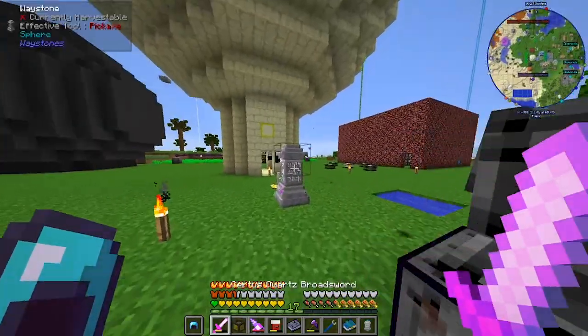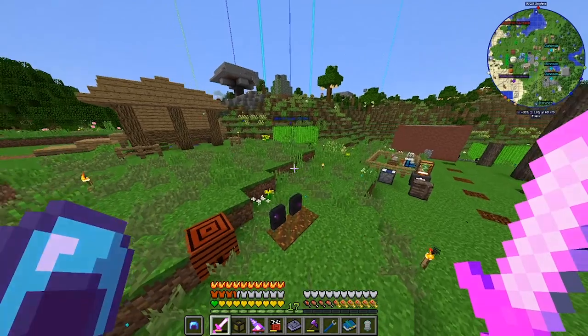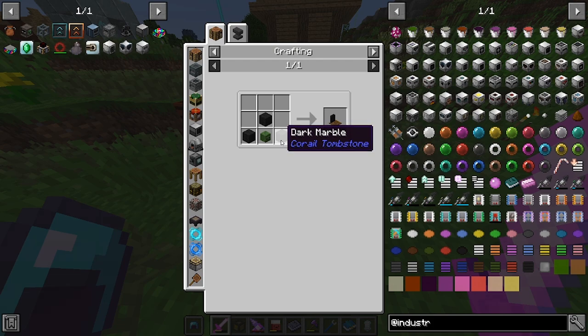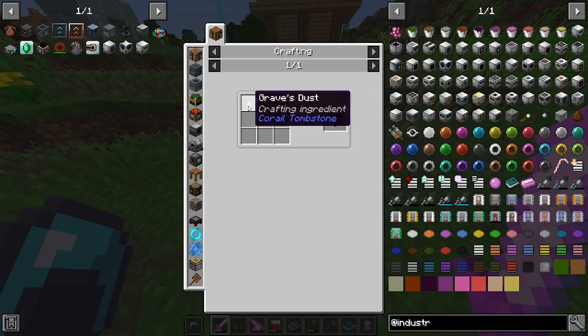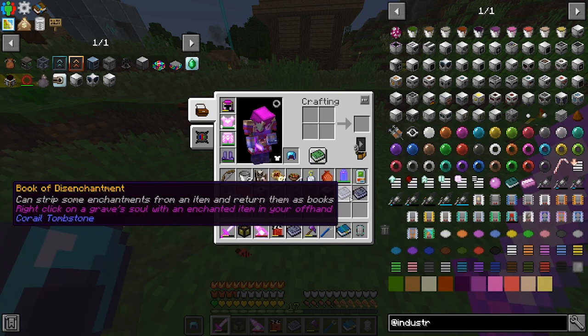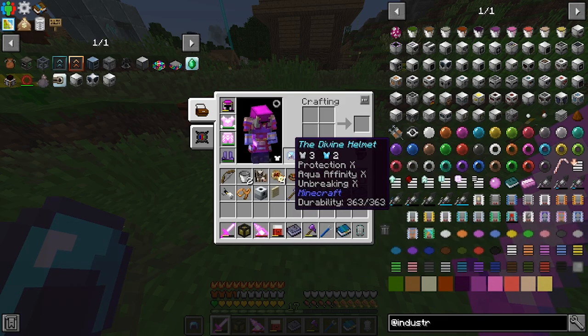If I place my grave down — it might be at the front of the old home — yeah, here it is. So these graves: you make a simple grave like this, dark marble and any type of head. The dark marble is made with stone and grave dust. Then you get a book of disenchantment, made like so: grave dust, lapis, and a book. Place it in your hotbar, and place the item you want to disenchant. I've got the divine helmet with Protection 10, Aqua Affinity 10, and Unbreaking 10.